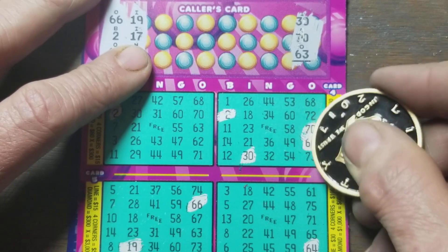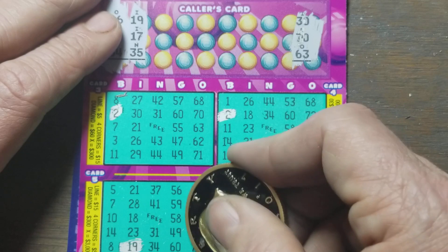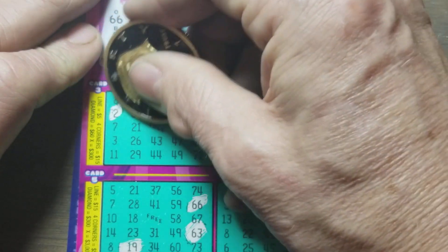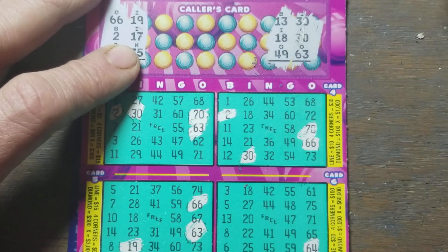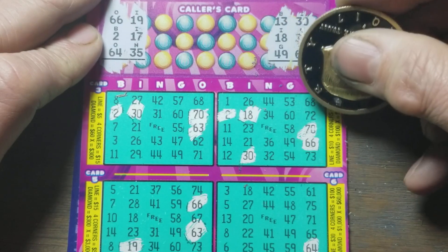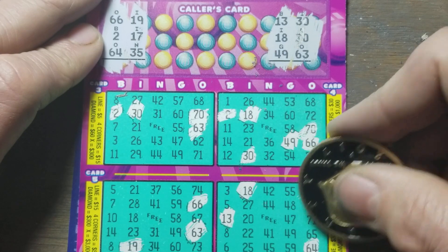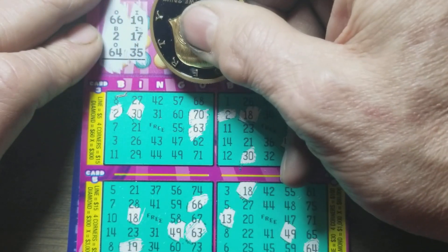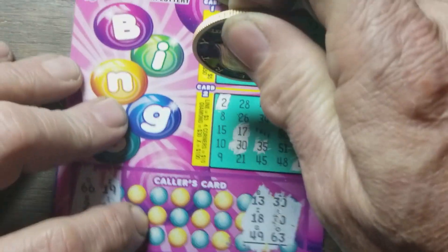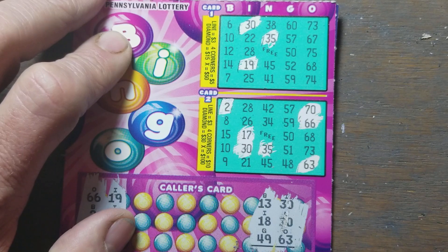I might have to use a different coin. Going to the bottom: 30, 63, and 70. We've got a 30 up here I missed — got it. Next row: 13, 18, and 49. Checking top and bottom cards. Don't look like we have it on either of them.